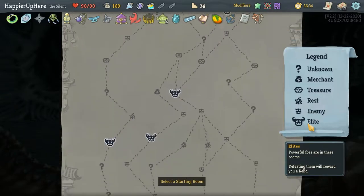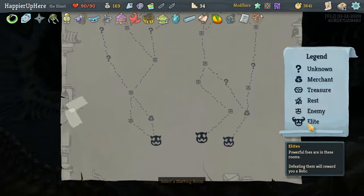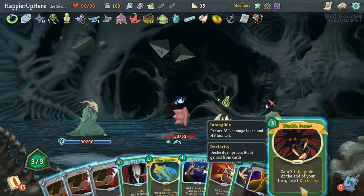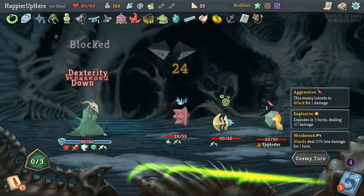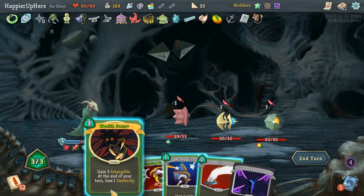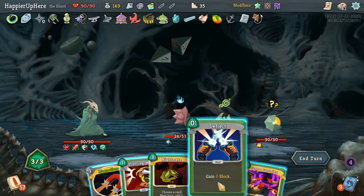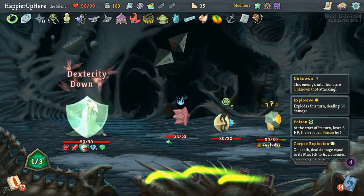There are only two elite paths. I can start on the right for an early shop and two question marks, or start on the left for two early shops and only one question mark. Let's stick on the right. I still need one curse to get the curse modifier — also 6 extra max HP. Let's start with Wraith Form, attack the Spiker with Backstab, then Shivs. Then I'll be Intangible when the Exploder explodes. Or just do another Wraith Form — that way I don't have to worry about the Spiker at all.